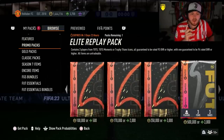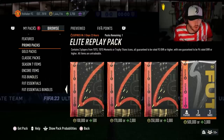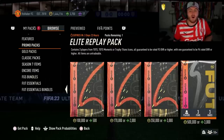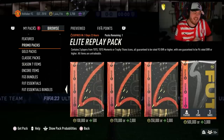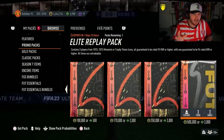EA also dropped the Elite Replay pack — this is a brand new pack. It contains three players from TOTS, TOTS Moments, or Trophy Titans icons, all guaranteed to be 93 or higher, with one guaranteed to be 94 or higher as well. This is really interesting — 3,000 FIFA points. It could be a scam pack, it could be good.